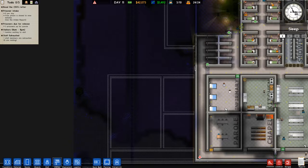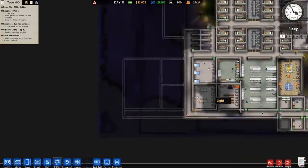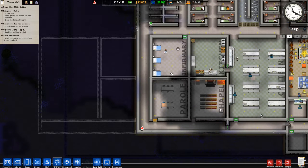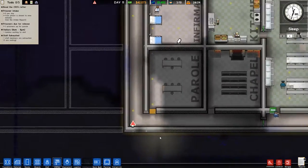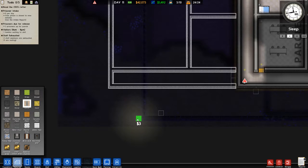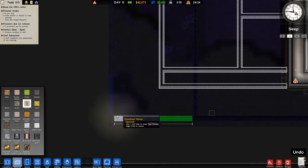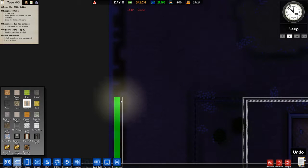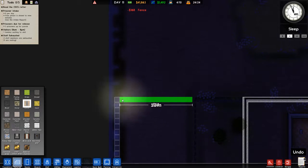Hello, I'm Dan and welcome back to Prison Architect. We have a parole room and a chapel now. I'm not really sure what we need for parole, but in the meantime we do need more fencing. We're going to bring fence over to here and then bring it all the way up to here and then over to here.